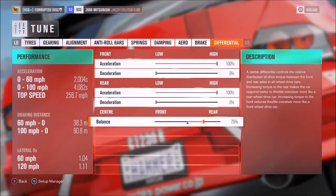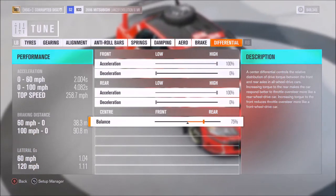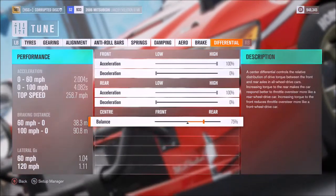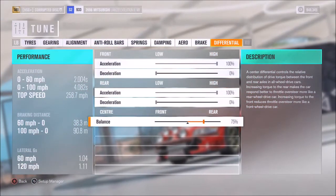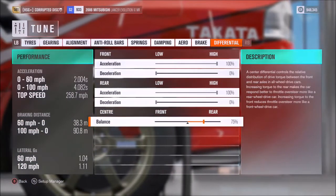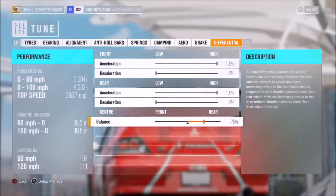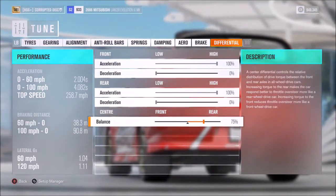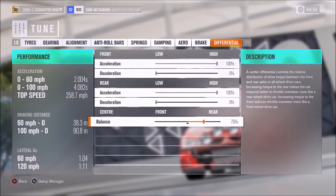With something like an Evo, or any all-wheel drive car — but especially one which is already designed to be all-wheel drive — that centre split will suit different people differently. So if you feel you need it a bit more tail-happy, or a bit more going to the front end, you can change that around. That's the whole point of these tunes: you're not supposed to copy it exactly, although you can. I encourage people to change it up, try their own settings, or just have a bit of fun and see what works for you, or maybe what doesn't.